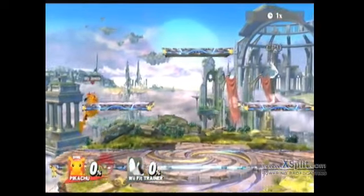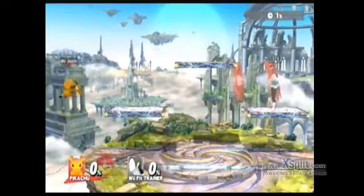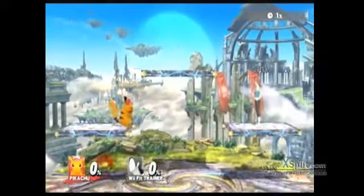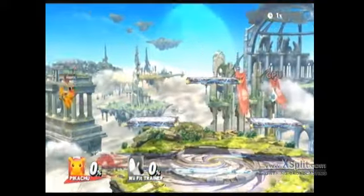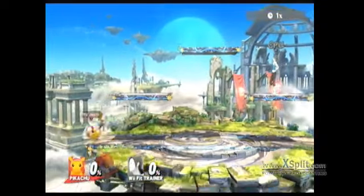The easiest way to get on the stages is you kind of just have to have a feel for where the ledge is going to be. So if you're out here, right around here is a good angle to get the cancel. That'll work. So that's how you're looking to do it — you kind of just get a feel for it.